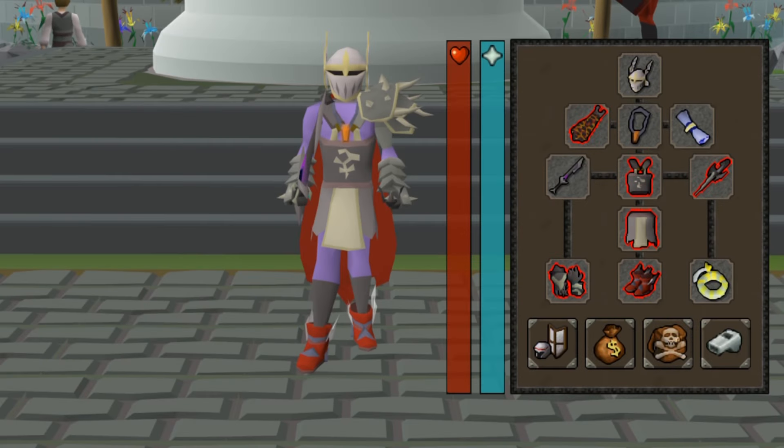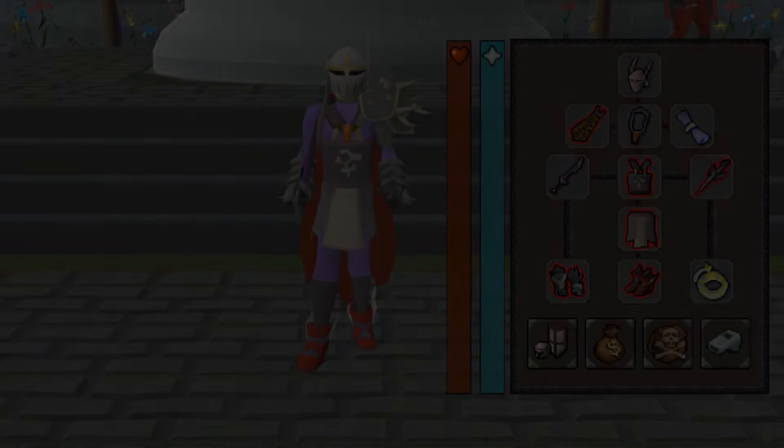Continuing on with the gear setup: I'm using a Neitiznot faceguard, although a regular helm of Neitiznot will do. An infernal cape or fire cape is best in slot. Amulet of torture, and we're using a blessing for prayer bonus. A Berserker ring or dragon defender, full Bandos, primordial boots, ferocious gloves, and a warrior's ring imbued — because the prayer bonus isn't that important but we are using slash weapons, and unless you want to spend a hundred million on a bellator ring, this is your second best in slot.